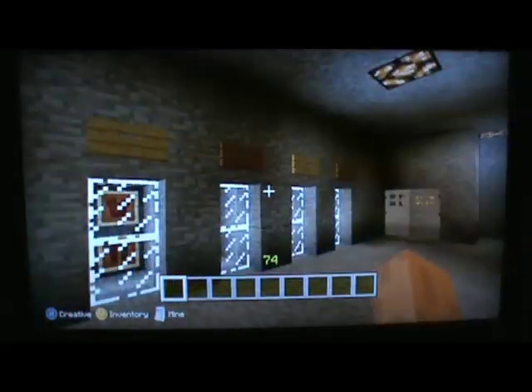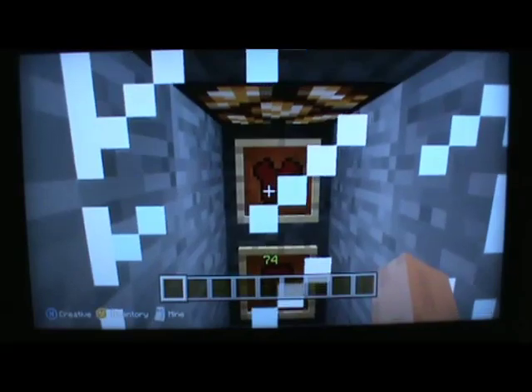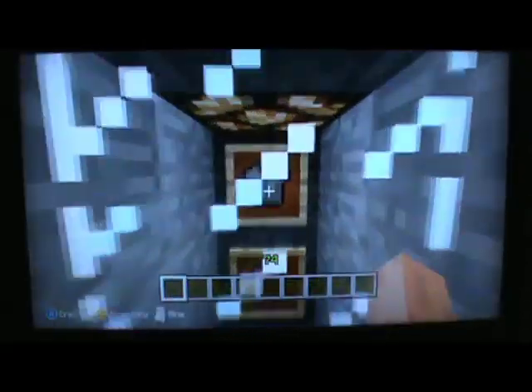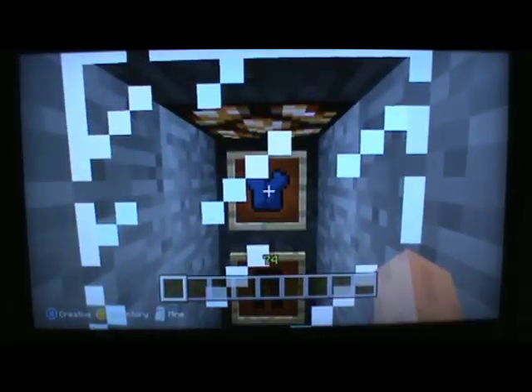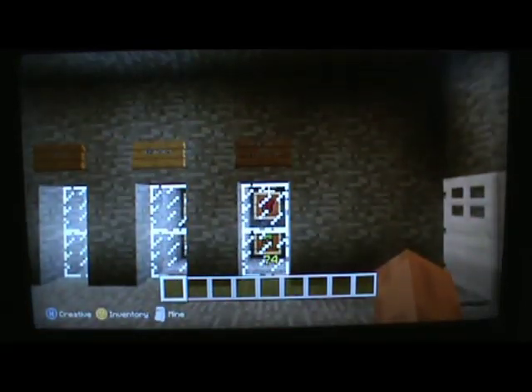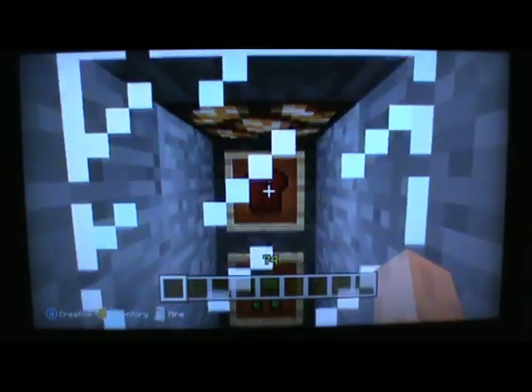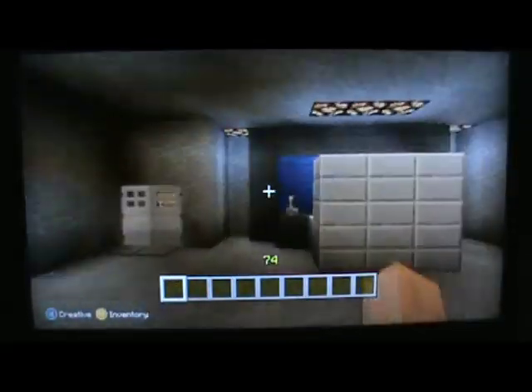Now we'll move on to the suits. First we got Batman — dark gray torso and pants. Then we got Robin — red torso and pants. Then we got Batgirl — light gray torso and pants. There's a kind of pattern here. Nightwing — blue torso and black pants, a bit of a change. And then someone asked me to do a costume in memory of Jason Todd — I thought that was a wicked idea, so thank you for that. In memory of Jason Todd, we've got a red torso and green pants — it was a classic costume.